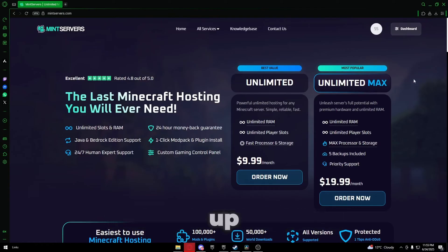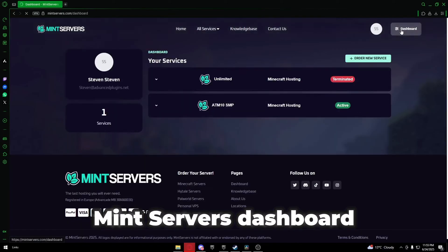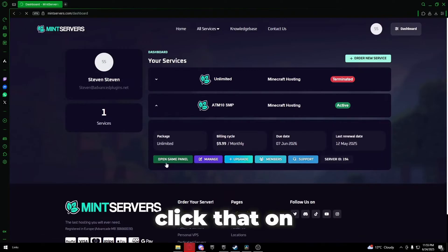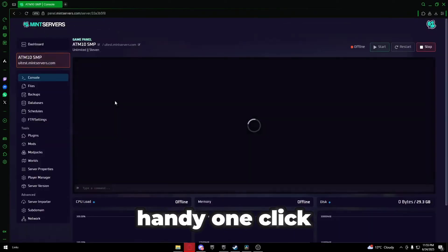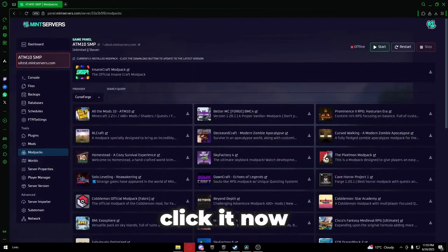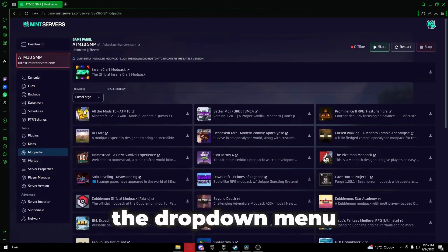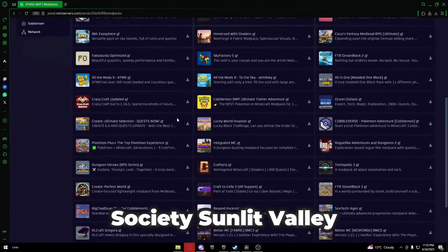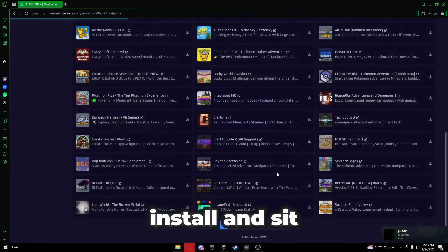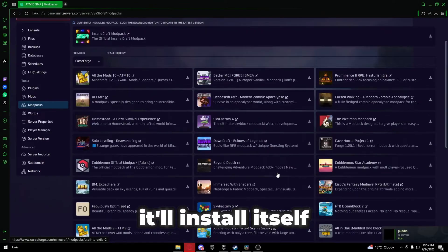Once you've signed up, jump into your Mint Server's dashboard. You'll see a button that says Game Panel — click that. On the left-hand side, you'll find a handy one-click modpack installer. Click it. Now, select CurseForge from the drop-down menu and search for Society Sunlit Valley. Find it, click install, and sit back — it'll install itself automatically.